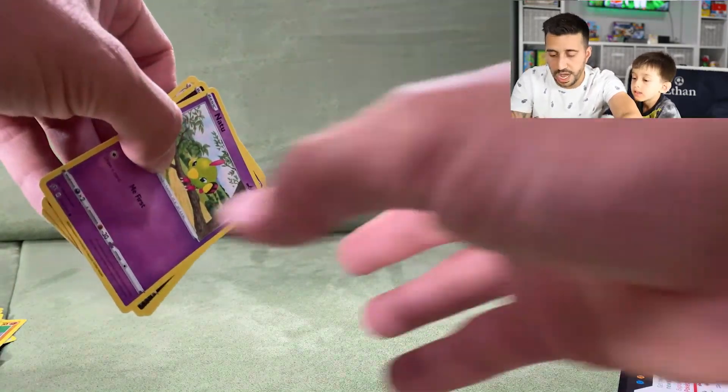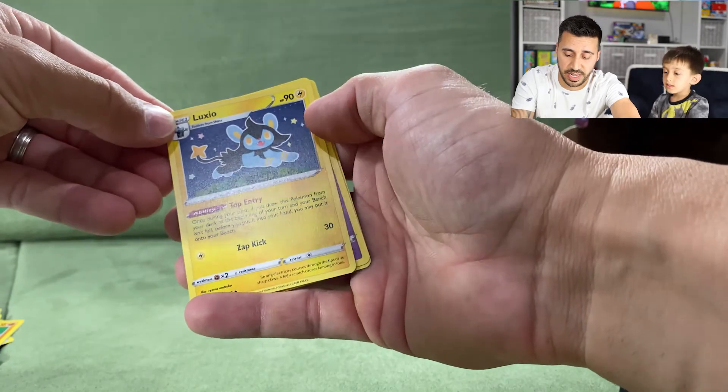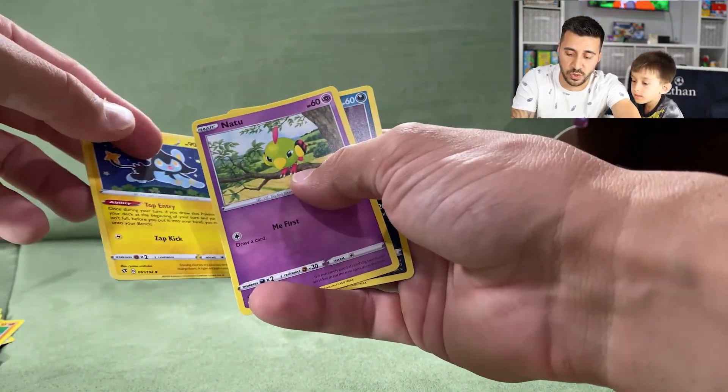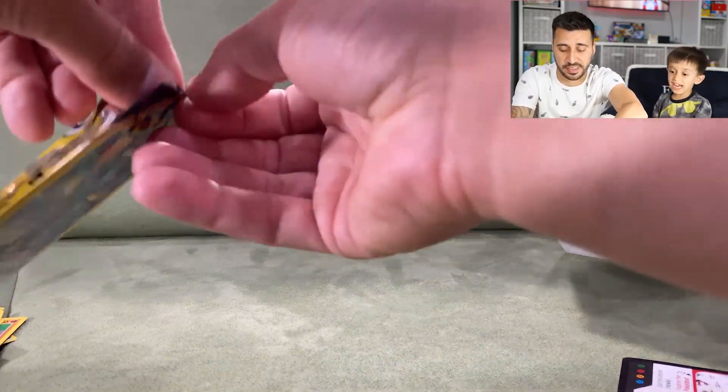Next pack, as Ethan likes to say: not too how do you do. We got a Luxio, a Natu, and a Trubbish. Feels like we're getting a lot of Trubbish in these packs.